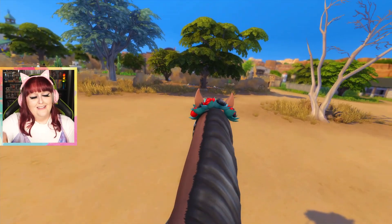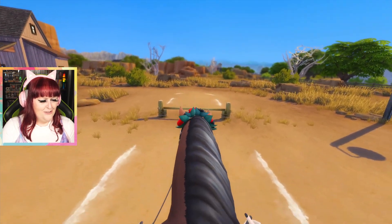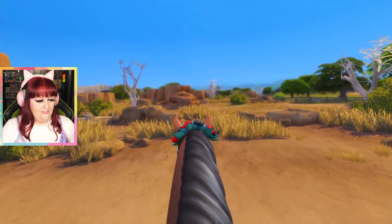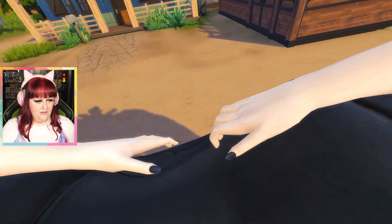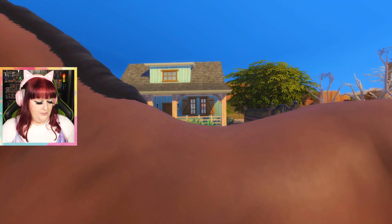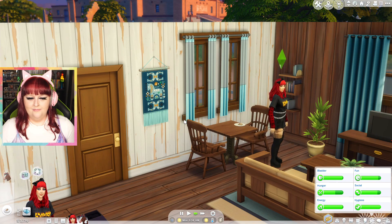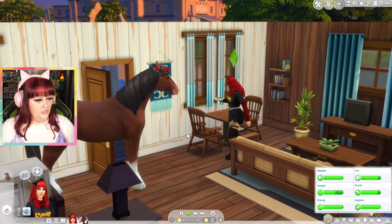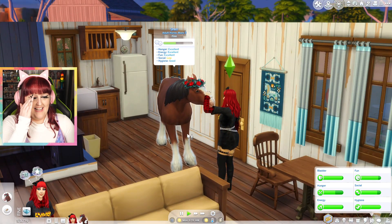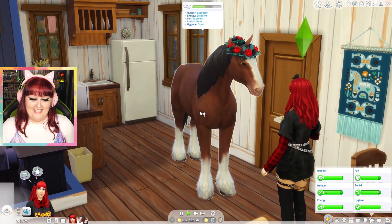I love that, it's so cute. She knocked it off that time. All right, Spirit, you're free to go and do whatever you like, little miss. She's in the house! Our horse is in the house! This is great, I love it. I mean, you can come in all you like — you fit rather nicely.